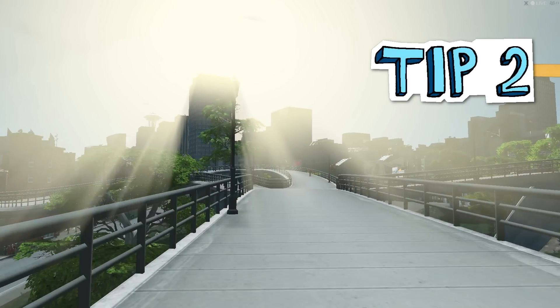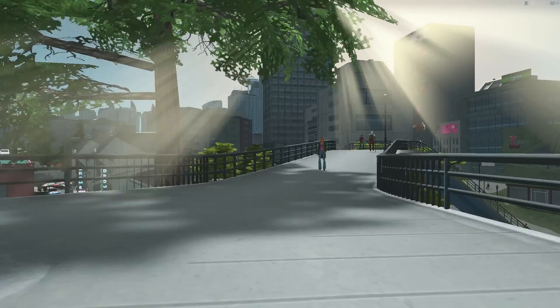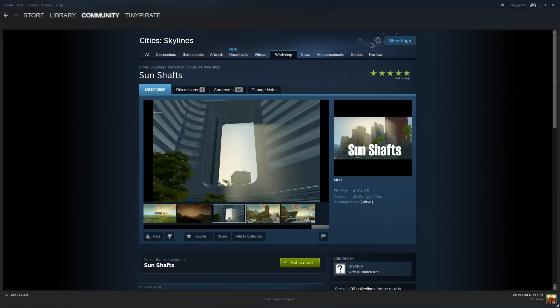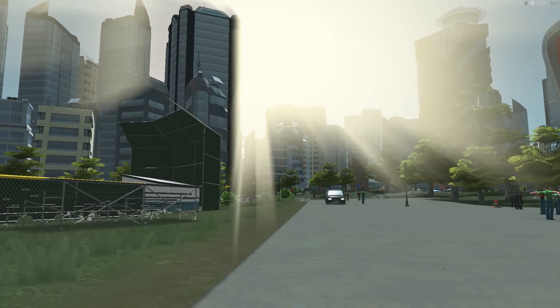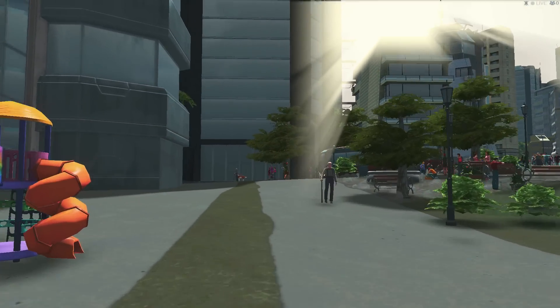Tip number 2. There are some visual effects mods on the workshop that you should definitely rush off and install once this video ends. The first one you should install is the Sunshafts mod by Ulysses. The mod does as the name suggests — it adds sunshafts to the game which, when you catch them, makes any scene simply beautiful. You'll find the links to all of the workshop content I mention in the description below.